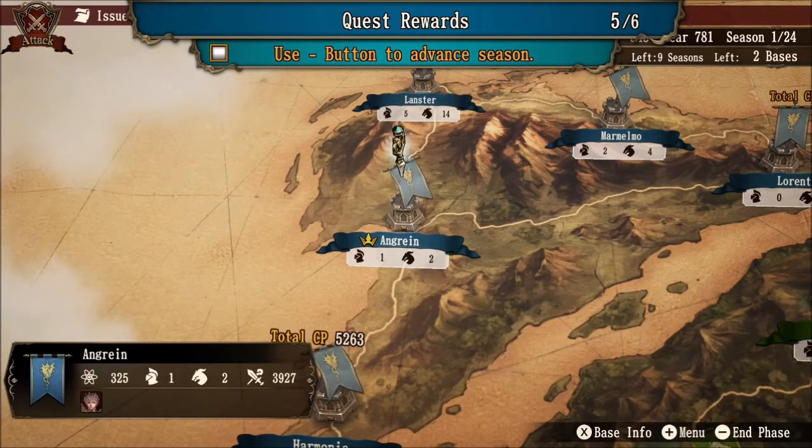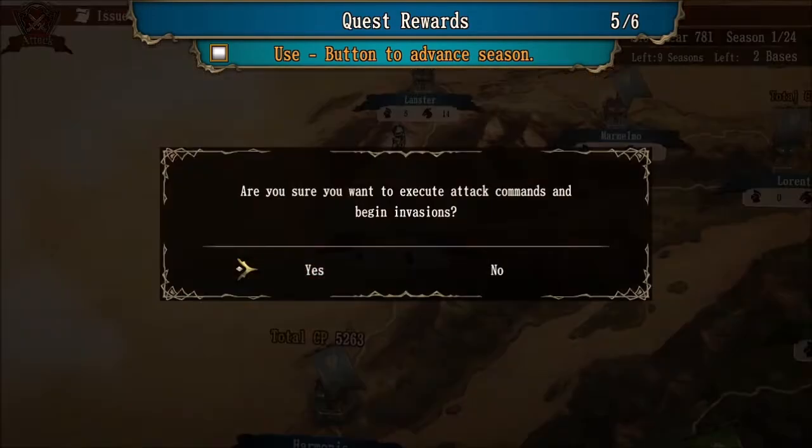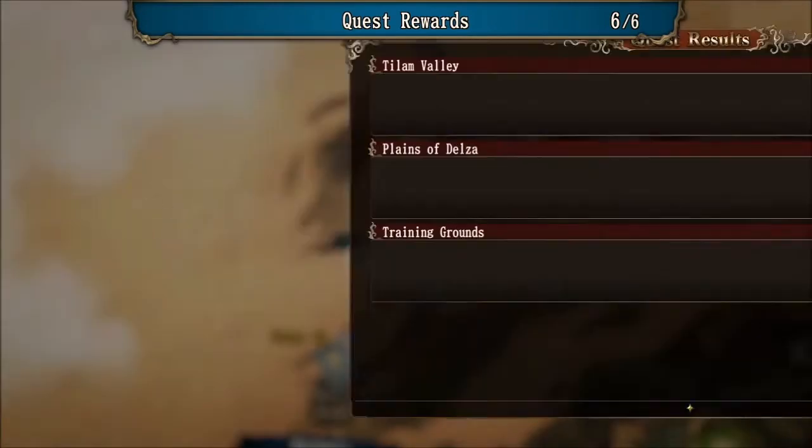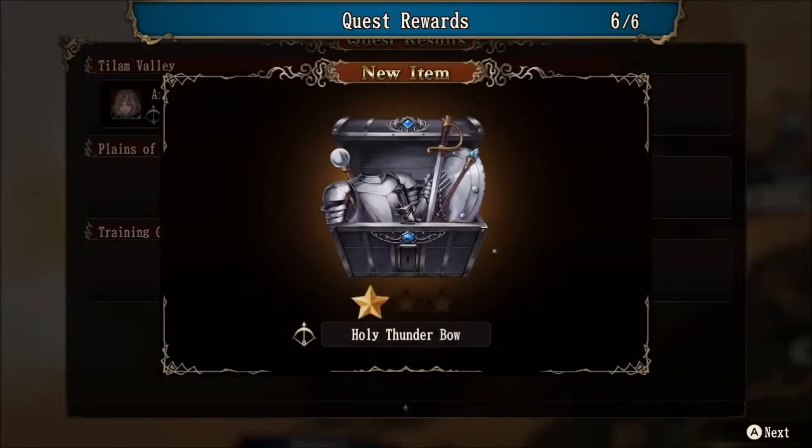The quest rewards will not happen until we complete a full round, so we have to complete the attack phase first. We're going to skip through and get to the next organization phase — quest results will happen before. As you can tell, Ariana has a successful quest. She actually had what's known as a great quest. There are three levels: good, which is one star; great, which is two star; and expert, which is three star.